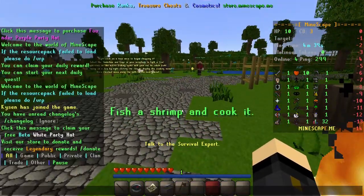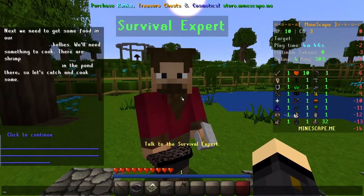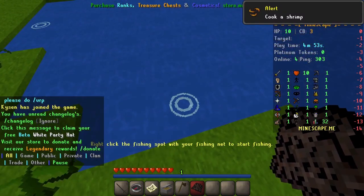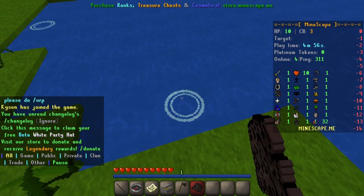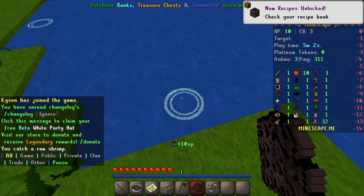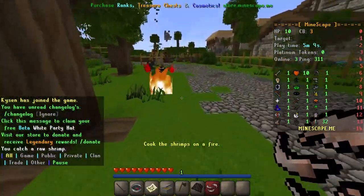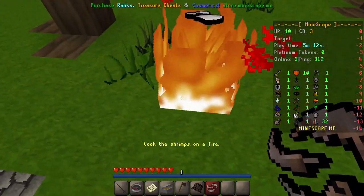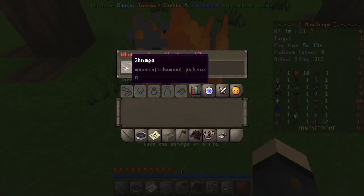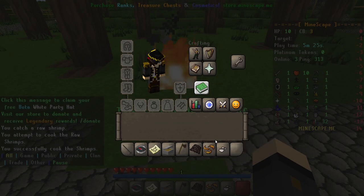The next thing to do is fish a shrimp and cook it. Head back and talk to the survival expert again to get yourself a fishing net. With the fishing net, right click in the water and wait. You can tell if you're actually fishing because you see a graphic and hear a sound. Once you have the shrimp, run back to your fire before it burns out, right click the fire with the shrimp, and cook it up. That cooked shrimp can be used for food later on.